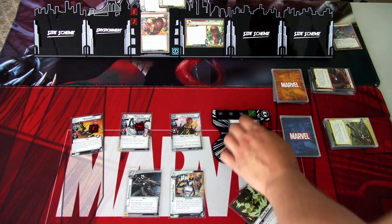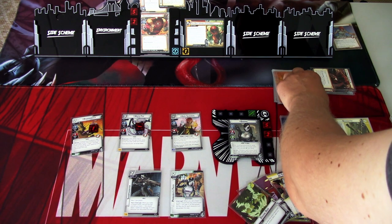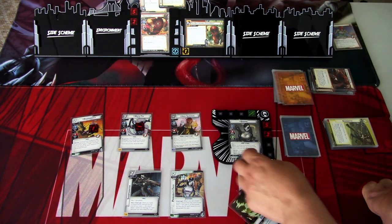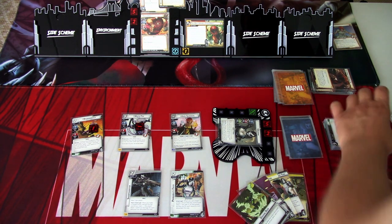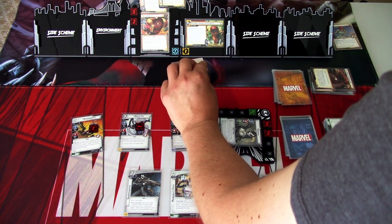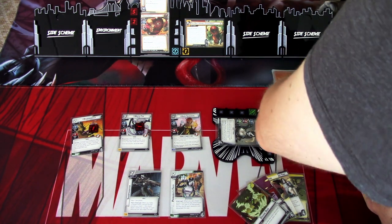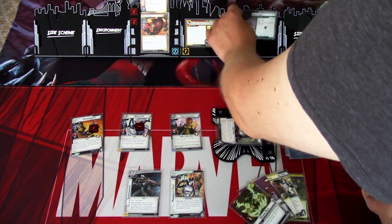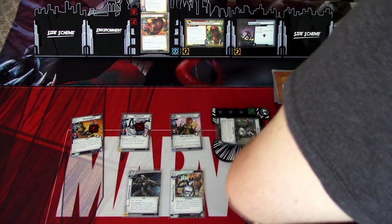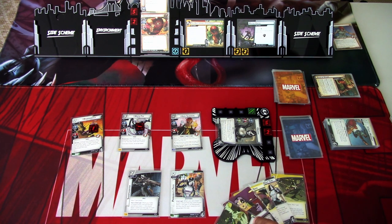We draw back up to five: Right Place Right Time, Overwatch, and Even the Odds. We are not getting lucky with our draws. We'll go to the villain phase — add one threat to the main scheme. Juggernaut now has an attack of three. I will defend — Probability Field says plus two, so we are at five against three plus four. We don't take any damage, this gets discarded, and we are stunned, but we are already stunned so that didn't matter. The encounter card is Making Green: two threat and Hindered Two, so each copy of Creeping Willow gains Surge. We need to get rid of that but luckily we have ways.